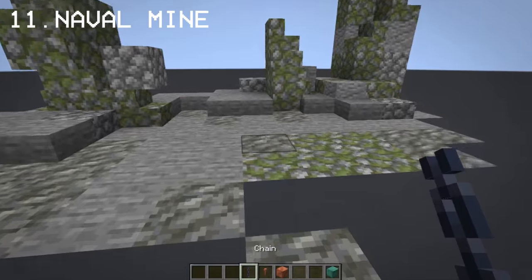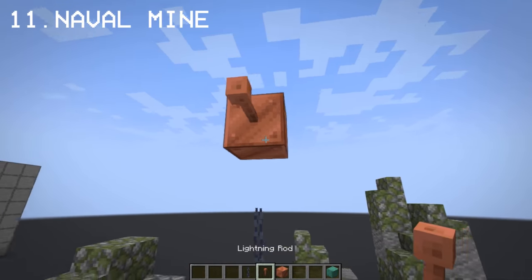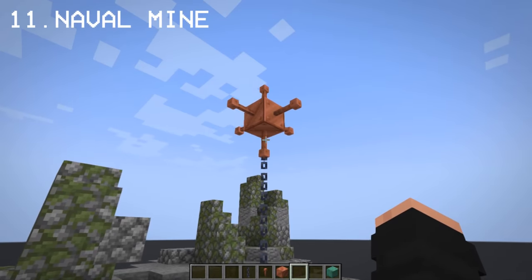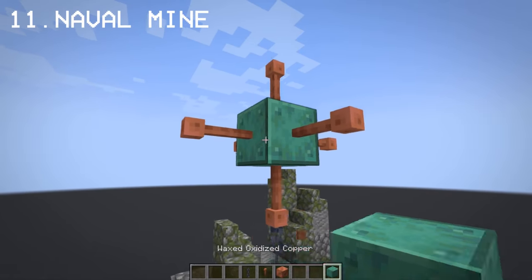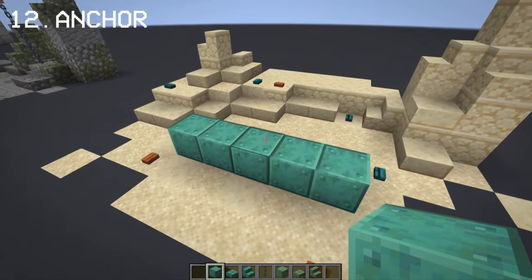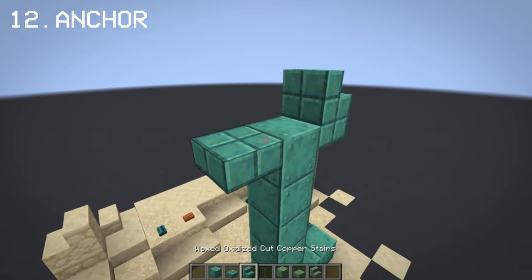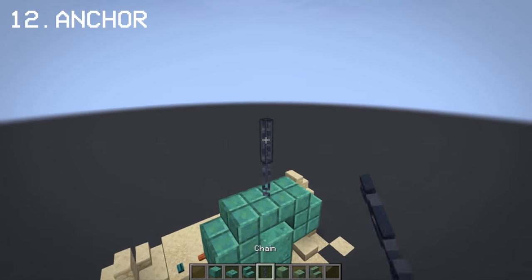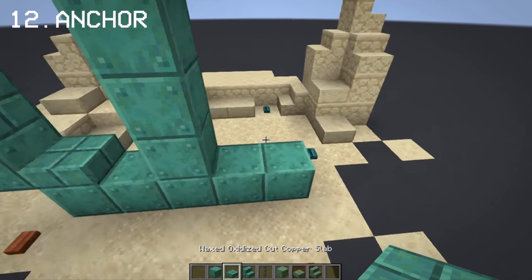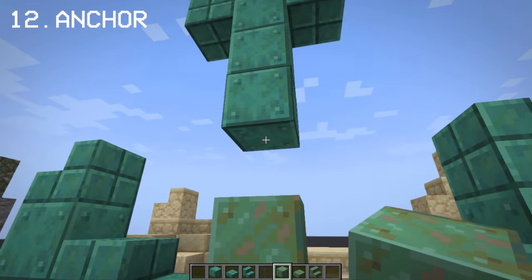Another build you can make with copper and lightning rods is a naval mine. You can change the copper to weathered or oxidized copper to make it look rusty. You can also make a small anchor design with oxidized copper, and blend it with weathered copper to make it look realistic.